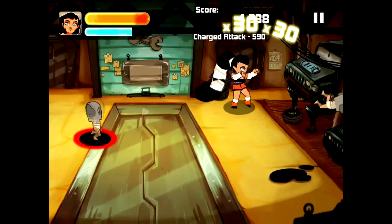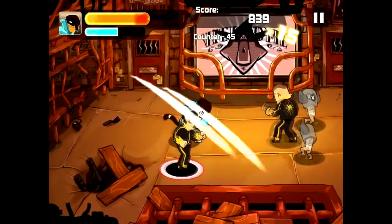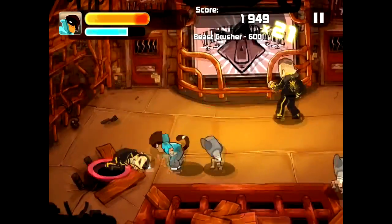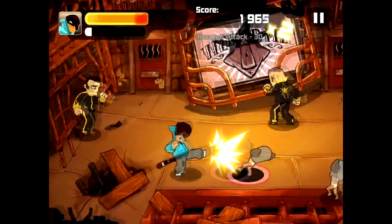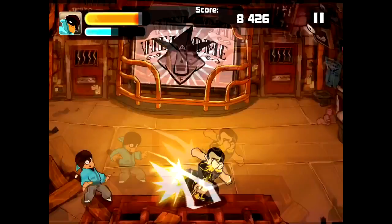But it's the two-finger combo system around which the game is truly centered. Using both fingers to swipe in a given direction will unleash a multi-hit combo. Depending on which combo, you might attack enemies in the vicinity of your main target, or throw them up in the air where you can continue to juggle them with single swipes.